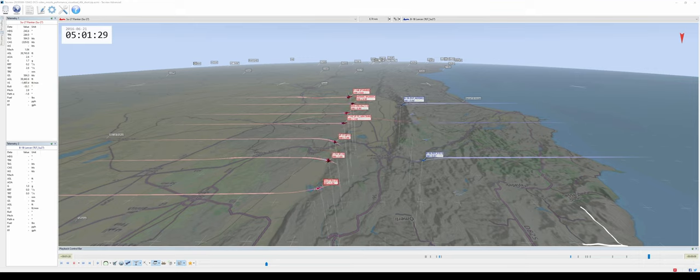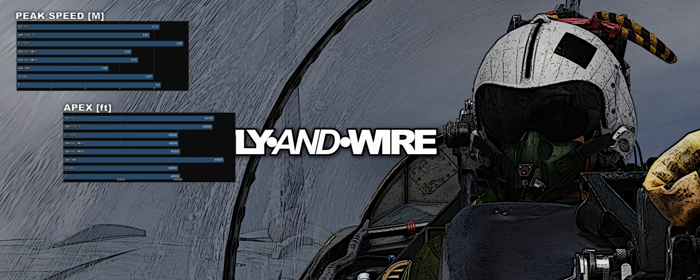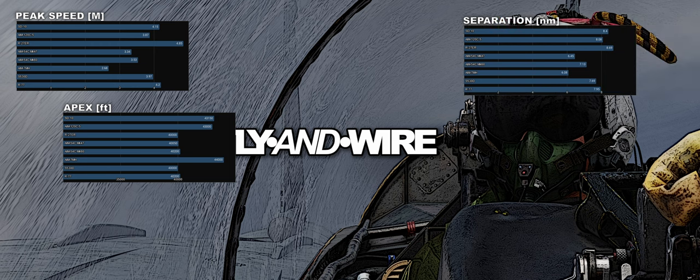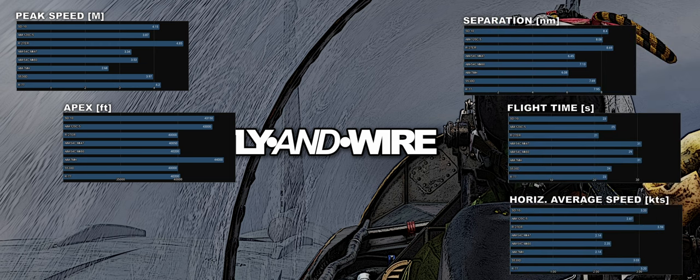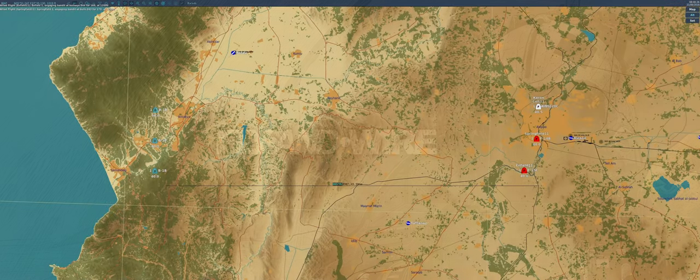Let's have a look at the results now. The peak speed shows how explosive the R-77 and the Super 530D are — otherwise no surprises. The Apex is interesting and shows how the SD10 and the AIM-120 loft, and how the Sparrow tries to sneak into this fancy group as well. The Phoenix does not loft within circa 20 nautical miles, as we know. Separation, time of flight, and the horizontal average speed highlight how well the R-77 and the Super 530D perform overall. The surprises show up in speed at impact: besides the R-27ER and the SD10 blowing everyone else away, we see the AIM-54 doing well — the Mk-47 in particular — albeit being one of the slowest.